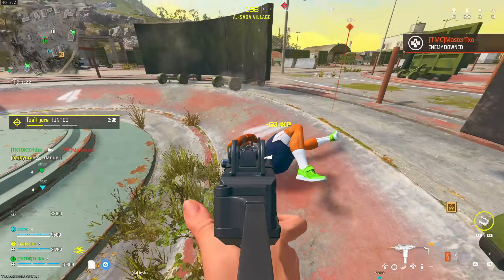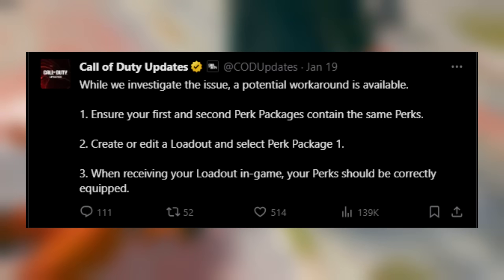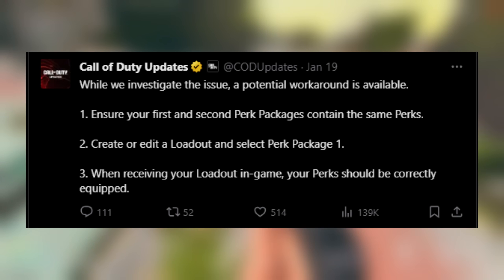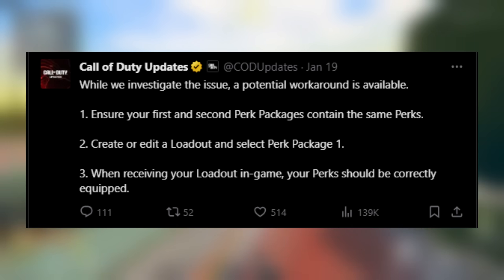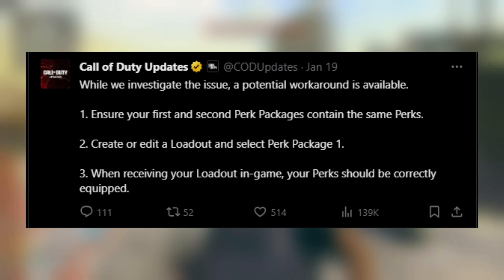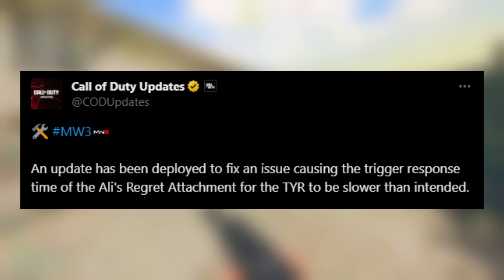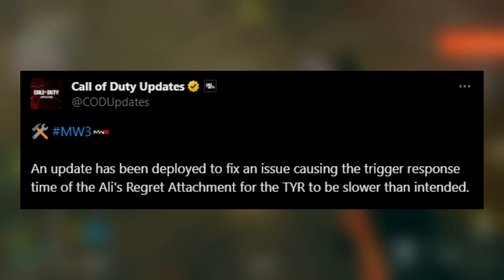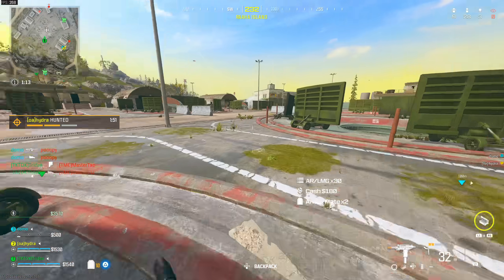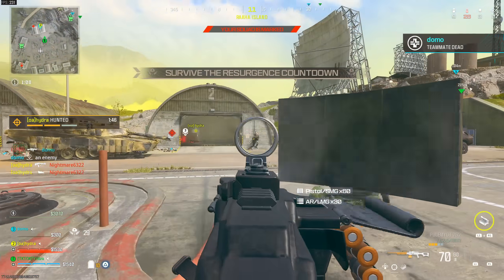A couple of other patch notes: they're investigating an issue with perk packages not equipping properly in Warzone. The workaround is to ensure your first and second perk packages contain the same perks, then create or edit a loadout and select perk package one — your perks should equip correctly in-game. They also fixed an issue causing the trigger response time of the Ali's Regret attachment for the Tyr to be slower than intended, so that has been sped up.